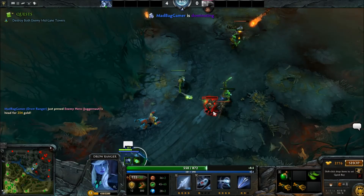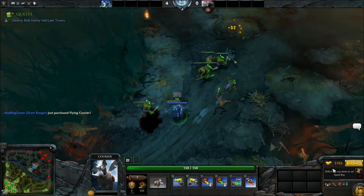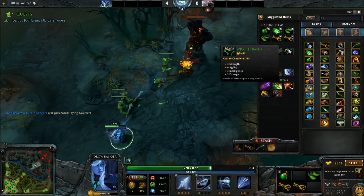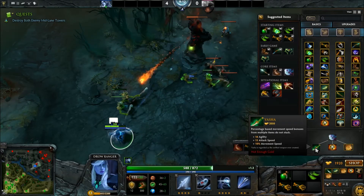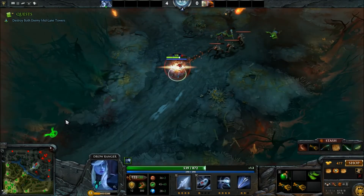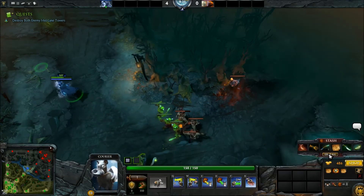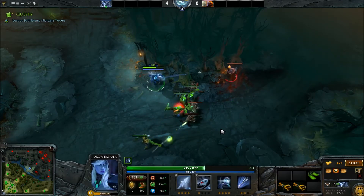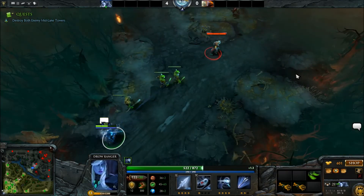I am absolutely owning this Juggernaut. Anytime I do bot matches — which I advise you do bot matches — anytime you're playing an unfamiliar hero, you should go do a bot match with it first. I've got enough to just buy the boots straight out, and I've almost got enough to buy Yasha straight out. That's silliness. I'm going to go ahead and pop this salve. Apparently Drow is going to call 'middle is missing' automatically. I would really love to get the recipe for Yasha before the courier comes out — that's not going to happen though.